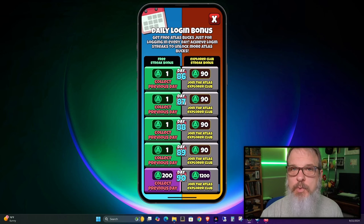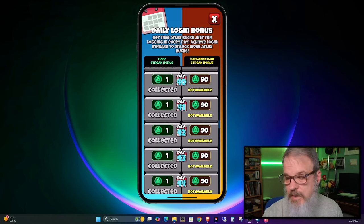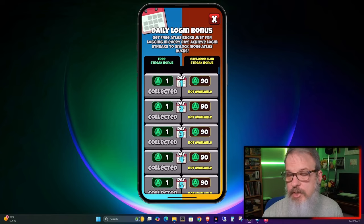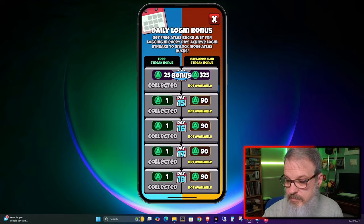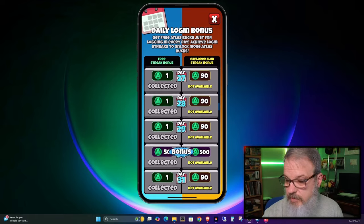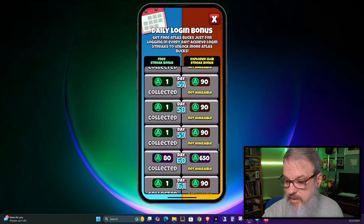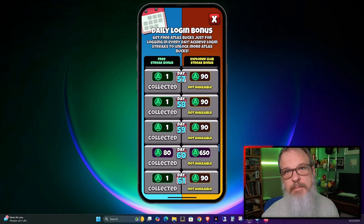As of October 1st, 2024, they are changing the way the Explorer Club works — if you join fresh you start at day one, and to get the big 1,200 Atlas buck bonus you have to subscribe for three months in a row. At the end of the first month you get a 500 Atlas buck bonus, and at the 60-day mark you get 650. When you look at the numbers, being part of the Explorer Club is a lot more efficient money-wise for Atlas bucks than just outright buying them.